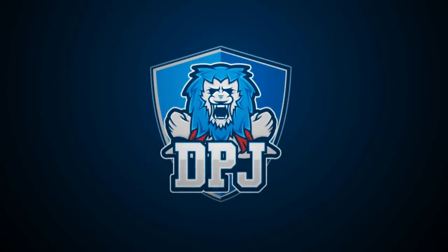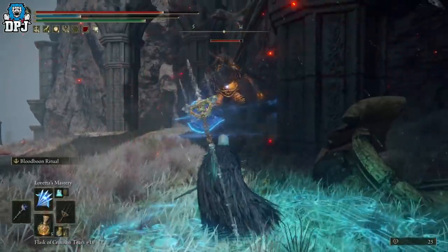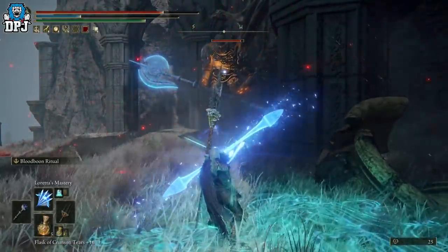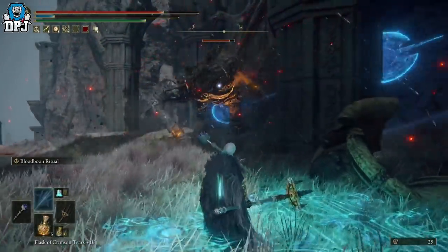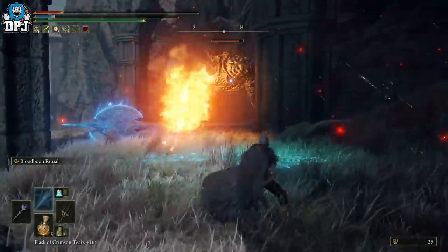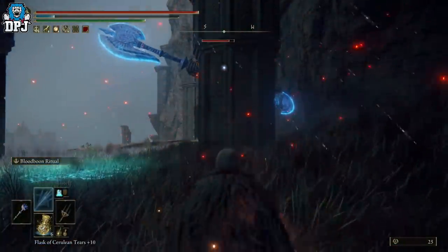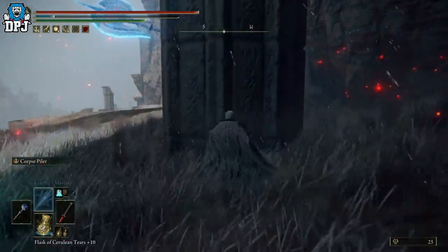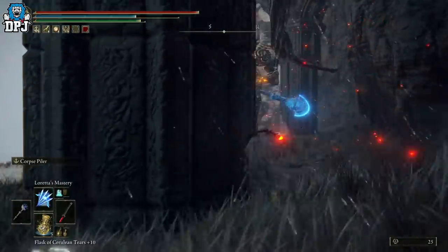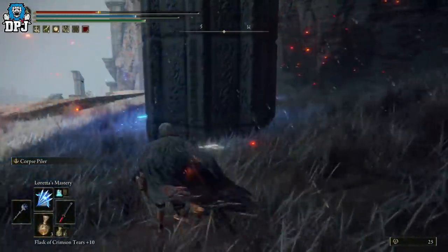I'm back with another Elden Ring video. Today I'm going to showcase a strange, weird, hidden out-of-the-way golem — some may call this a boss, I'm just going to call it an enemy — that is literally down the side of the map. He is hard to fight, hard to defeat. I'm guessing you can farm him a few times. I've killed him and haven't had anything specific drop, so I'm hoping he has something dedicated to him.